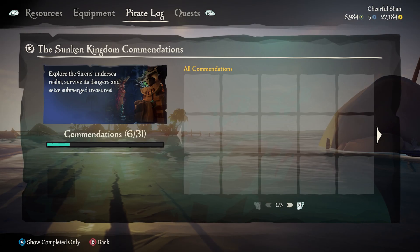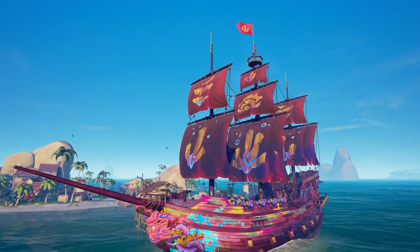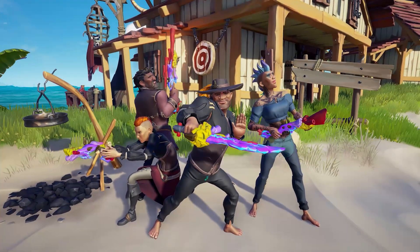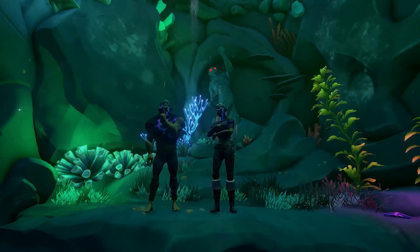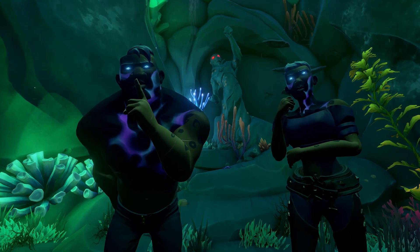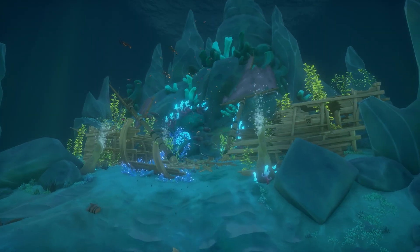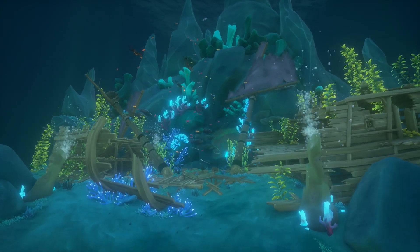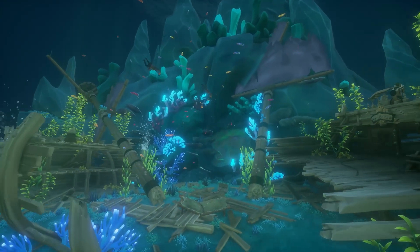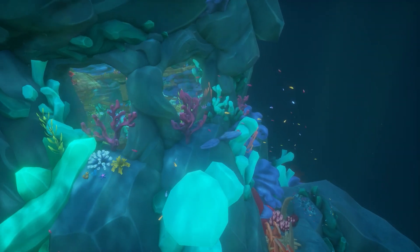All of the rewards and loot you can get from this content is located inside the Build Rat tab of your pirate menu. Completing everything in that tab will yield you the new curse, new weapons, and the new addition to the Sunken Sorrow ship set. In addition, there are a bunch of new achievements that can get you a total of 200 Gamerscore, with the primary one being the Legend of the Sunken Kingdom — completing all the new achievements — worth 100 Gamerscore.